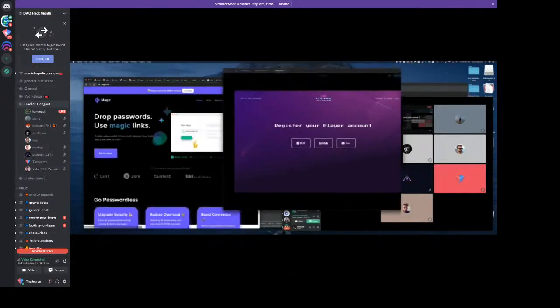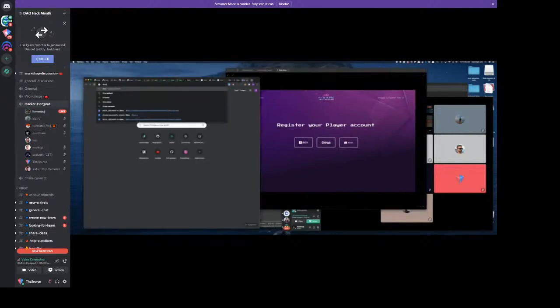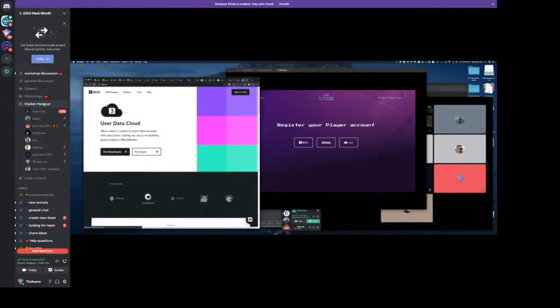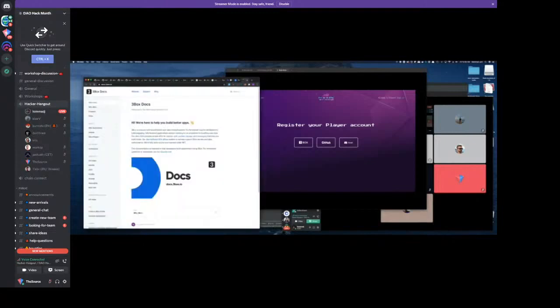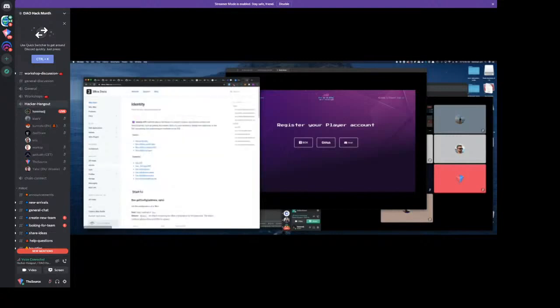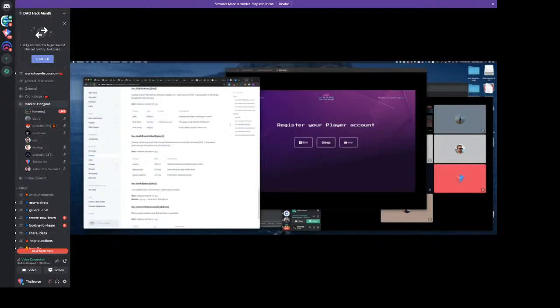Our profiles are going to be built off 3Box. Everyone's familiar — cool. So our profile is going to be built off of 3Box, and with their new identities we can now link multiple Ethereum addresses to a single 3Box account.